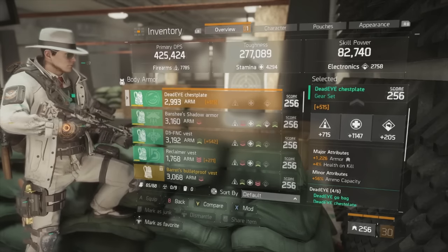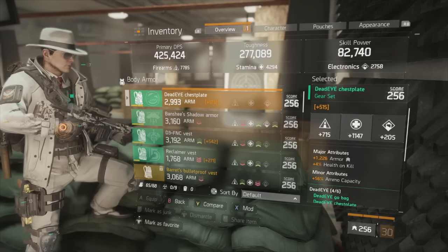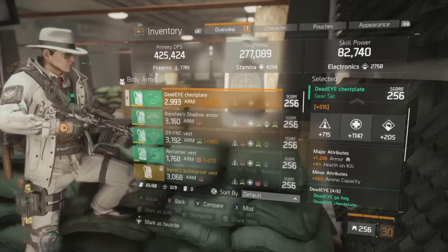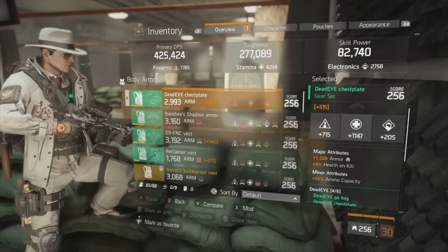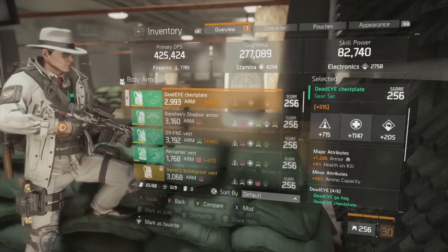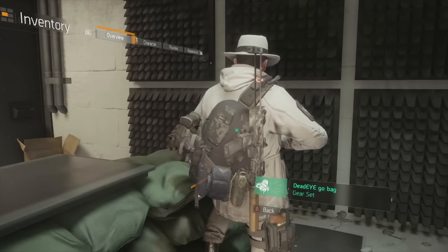For minor attributes on the chest, you want ammo capacity — this is actually essential to the build. You're only going to be using your marksman rifle, and you'll have tremendously reduced potential with any automatic weapon. So you want ammo capacity wherever possible. Armor is again the most important major attribute, and damage to elites will allow you to shred NPCs, especially in the Dark Zone, if you use this in PvE.